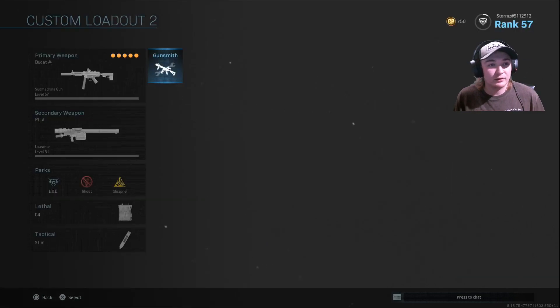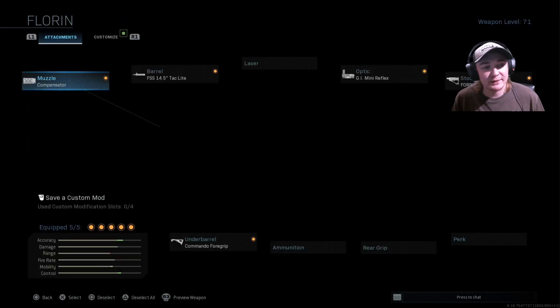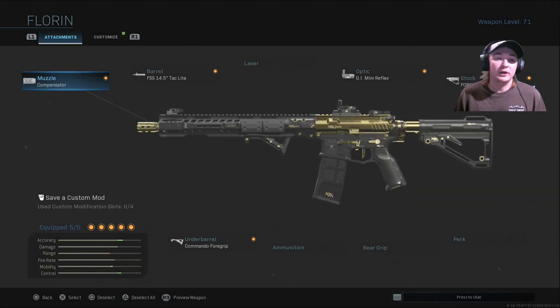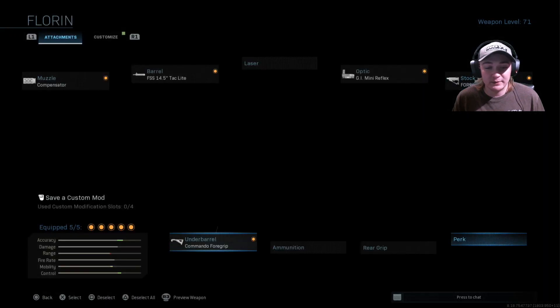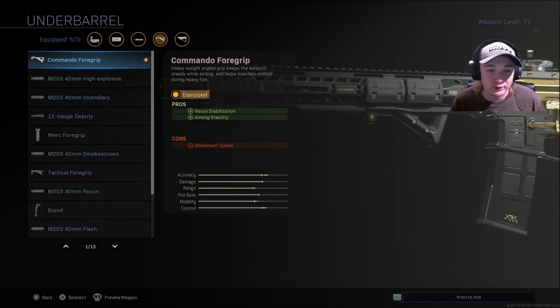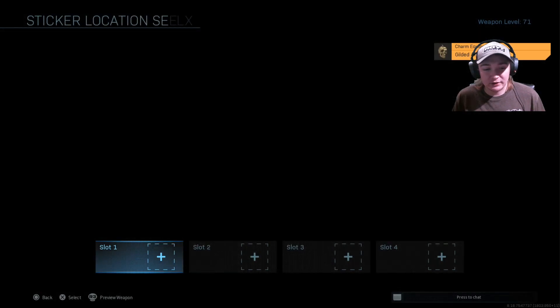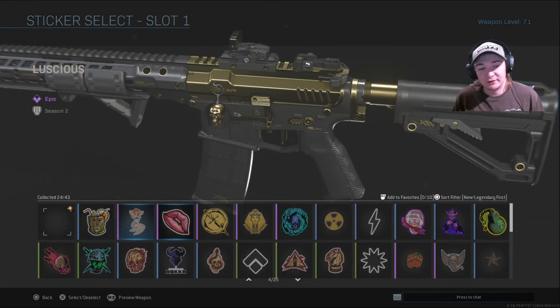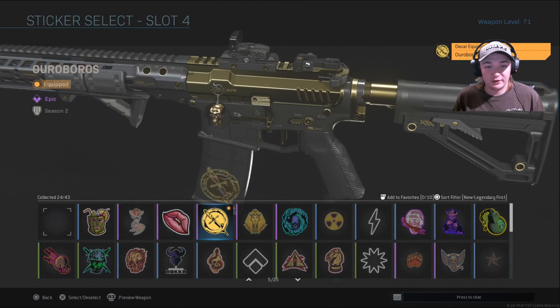We're also going to be trying out the M4, called the Florin. The attachments are: a compensator to help recoil, FSS 14 and a half attack light barrel for aim down sight speed, GI mini reflex, Force Tac CQS for aim down sight speed, and commando foregrip for recoil stabilization and aiming stabilization. It comes with a little golden skull and a sticker — I like it better on the M4 because you can see it on the clip and it's bigger.